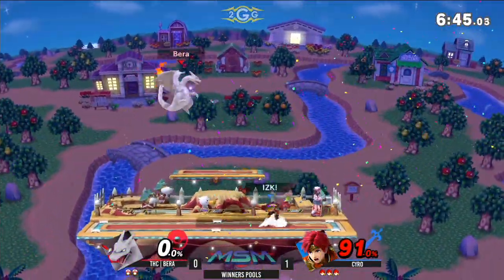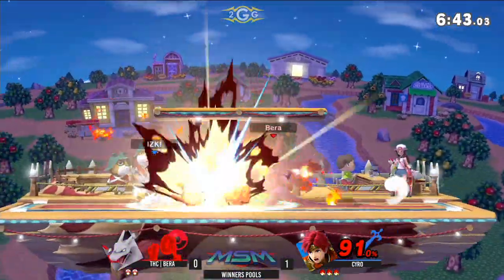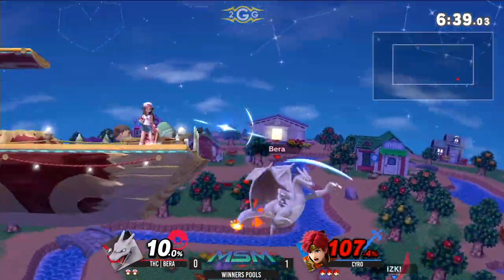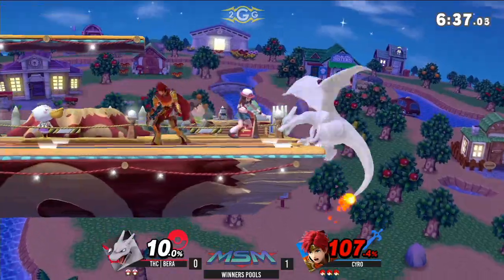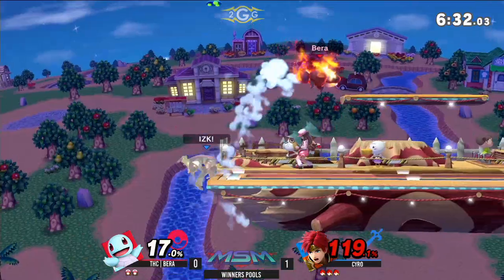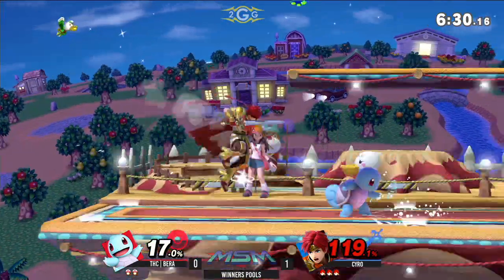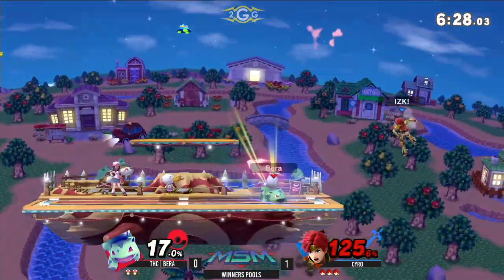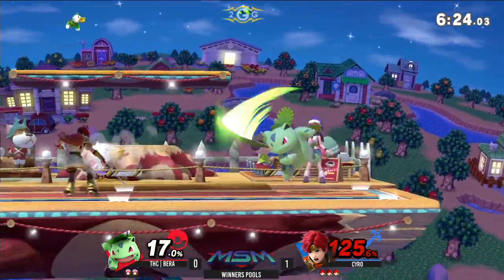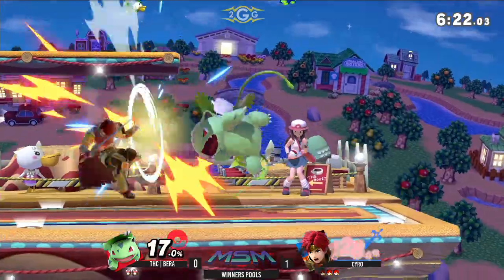Nice back air — that went real though. No flamethrower. I see Charizard's flamethrower working as an edgeguarding tool with great effect. I think the arc that Syro was recovering from would have been a really good tool to use. That's okay though, we still got some pretty good stage presence here. I might have jinxed it — now Syro's in the center.